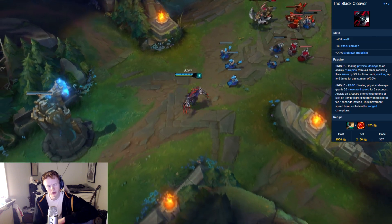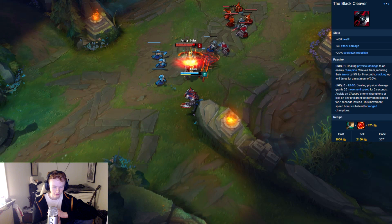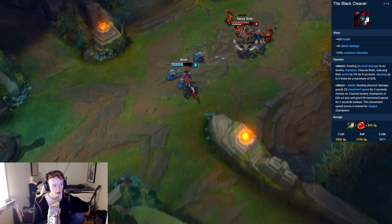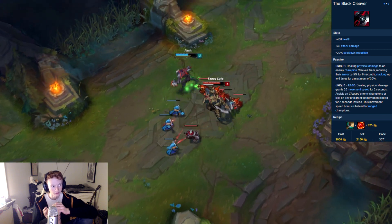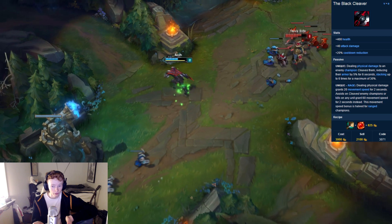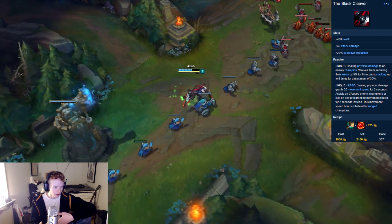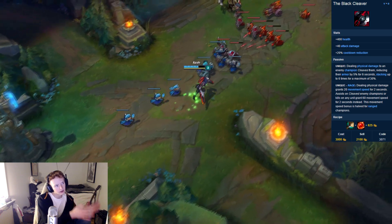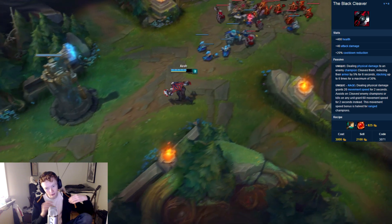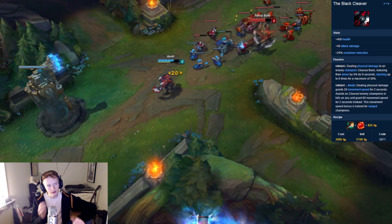There was also a problem with redundant CDR, because you got 20% CDR from that, you got 10% CDR from your Yomus, and then you're sitting at 30% — so you can't get Ionian boots anymore. If you're sitting at CDR runes, you'll be at 37.5%, and if you run flat, or mix per level and flat to get 10%, then you can't take CDR in Masteries, and you'll also be losing Magic Resistance.